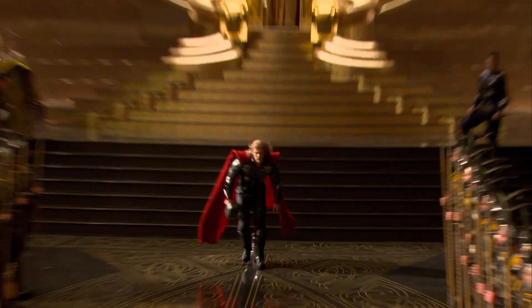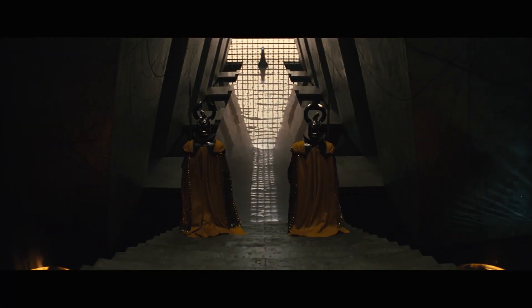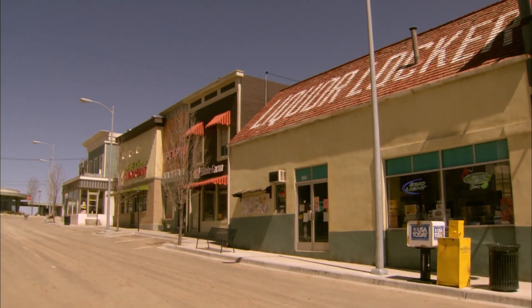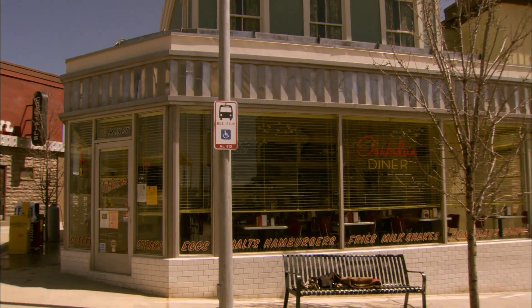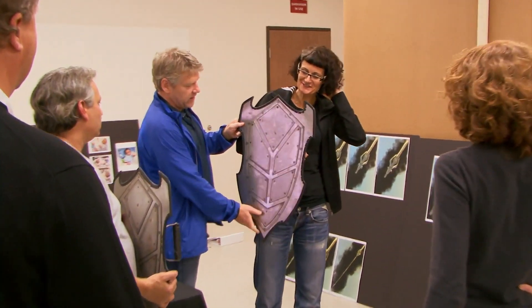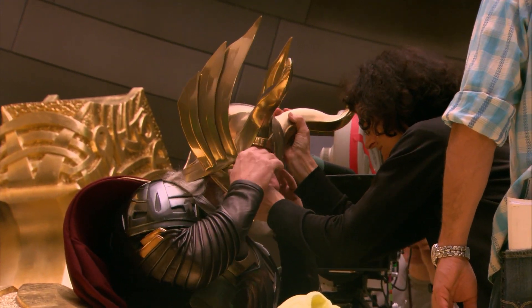There is a shocking amount of practical set design in this movie. The weapons vault, tons of other rooms in Asgard, and the throne room were actually made practically on huge sets. The small New Mexico town was also made from scratch and is entirely a facade, and it looks fairly real for the most part. Add on all the armor, helmets and weapons, and there is a shocking amount of work that went into making these things look real — and honestly, it all looks pretty great for it.